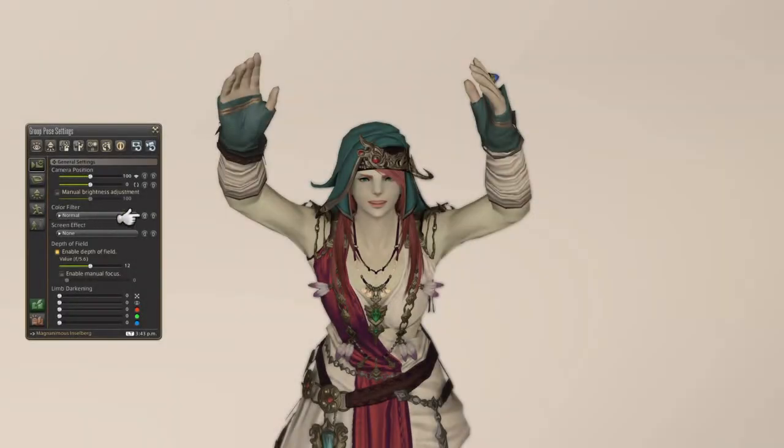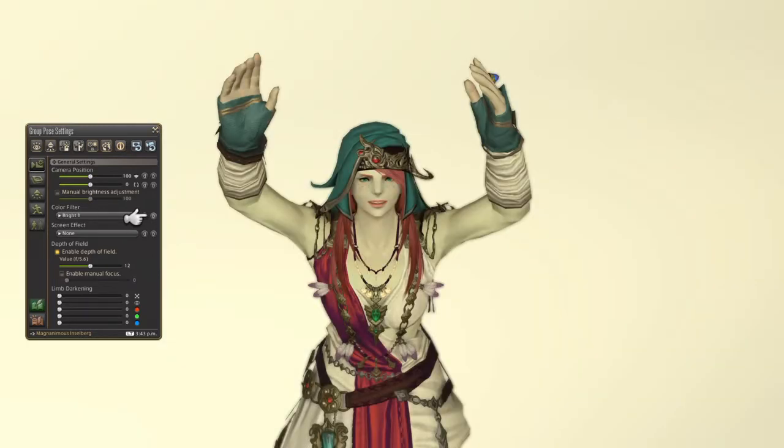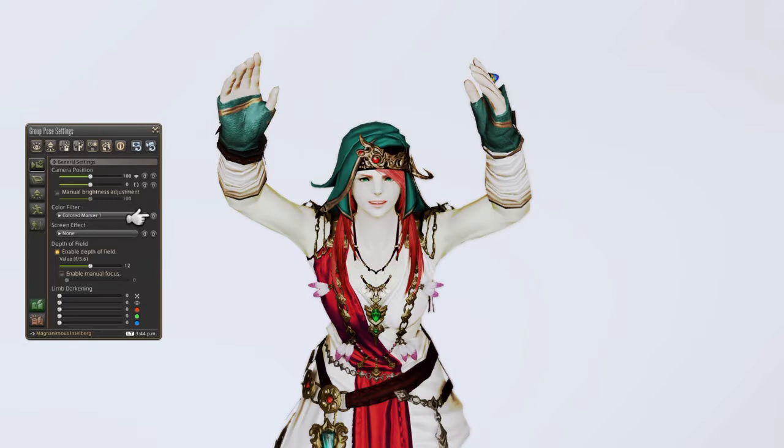The game has a host of built-in filters, and what works in a given session changes. Some filters are better at night, or need picky lighting considerations, or need manual light adjustment. Some turn battle effects into mud. Some are unflattering for certain skin tones. So it's really a matter of trial and error for what works best for your character. That said, try pastel 1 through 3, or bright 1 through 4. Each number brings out a different palette, and odds are good you'll find one you can work with.